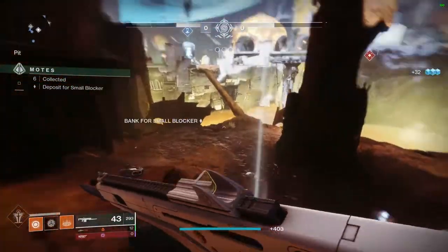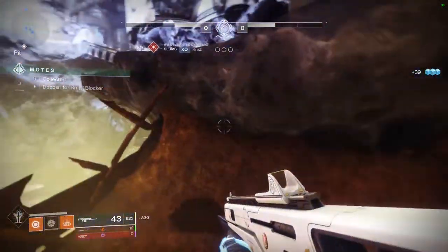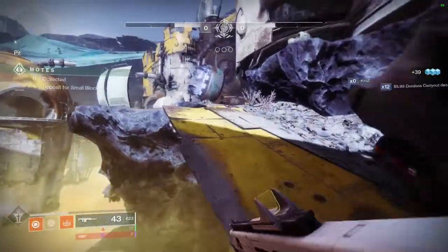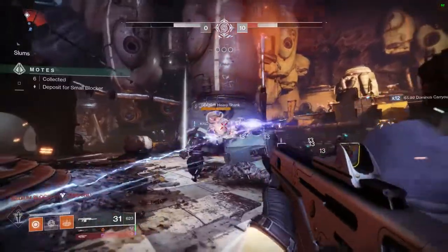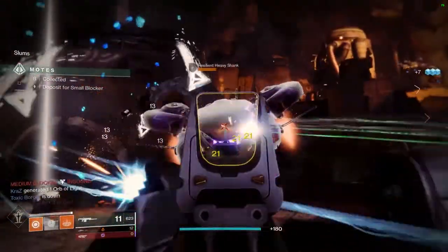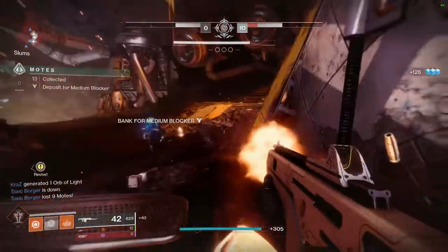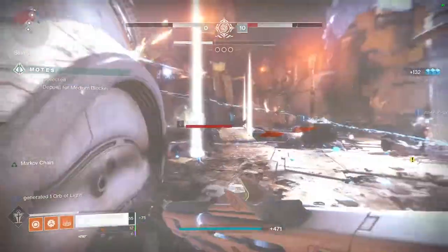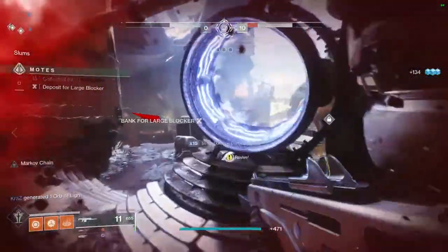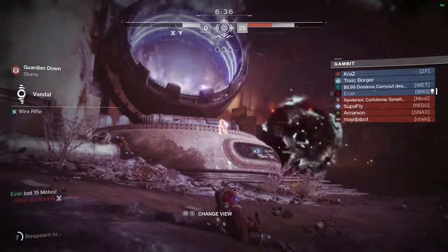We went over this in my chat and found that Intellect is a lot better for this build. If you're using Discipline maxed out, it doesn't really matter — Sun Bracers let you throw five solar grenades no matter what your Discipline, Intellect, or Strength is. So Discipline isn't really necessary for this build. Intellect is great, and we noticed a solid 30-second difference when we were testing it out, which is actually amazing.